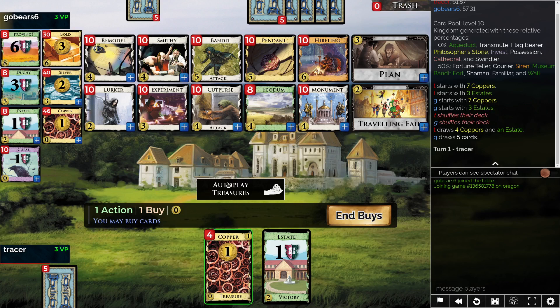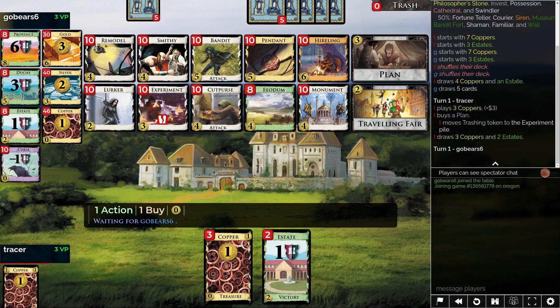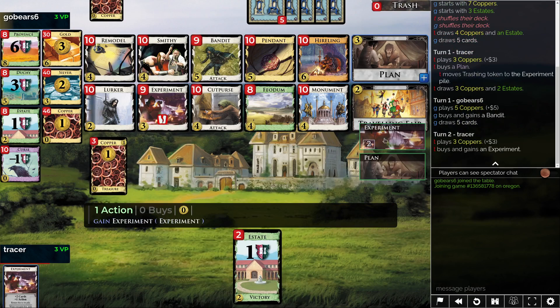If there were a village there would be something like bandit/remodel payload, but there isn't. So I'm not sure how much you want to do the bandit versus the remodel versus continue on these experiments. I feel like you can actually get pretty well off with experiment draw if you have like gold, pennant, whatever. The other thing to consider, just because it is kind of one of these more money-ish games, is that monument might be good. But the start is clear: we're playing experiment and trashing two estates.